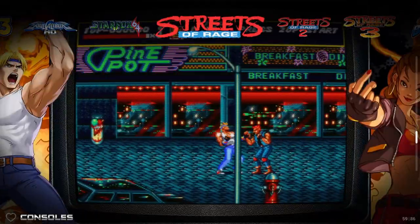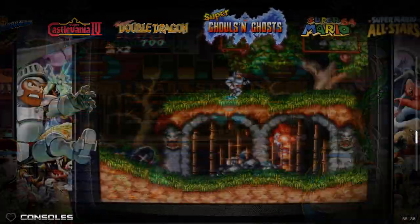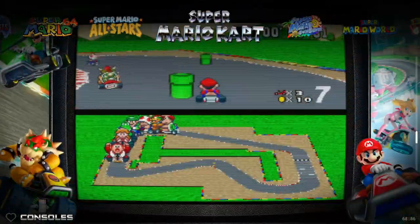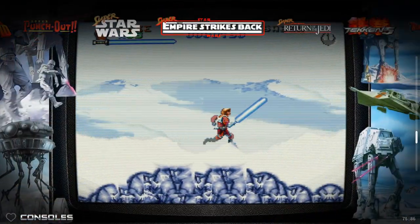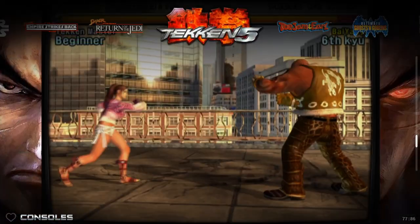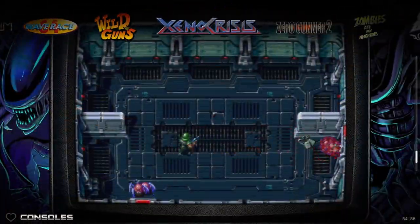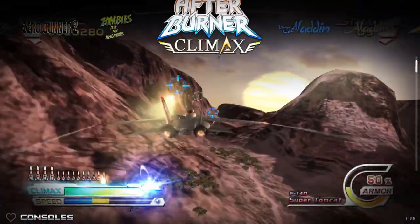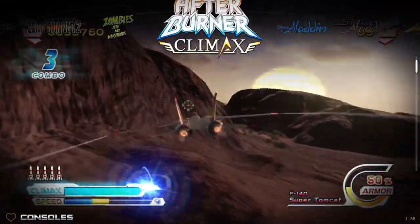On top of all that, you have some really cool games that you can't find anywhere else or have to build your own image for - like Super Mario HD. That is the HD version of Super Mario 64, which is really cool. And for Daphne, you actually have the enhanced versions of Space Ace and Dragon's Lair. And here's your PlayStation 3 game - Afterburner Climax - which runs really well if you have a decent computer.